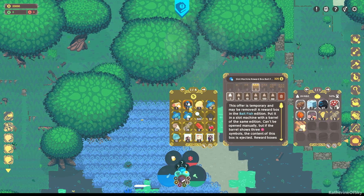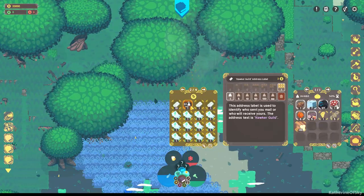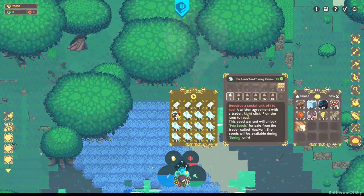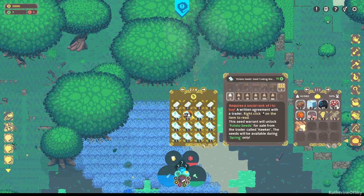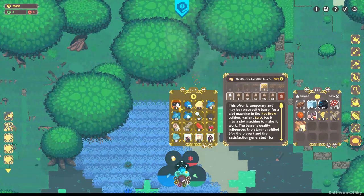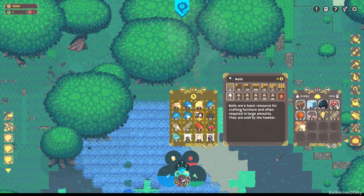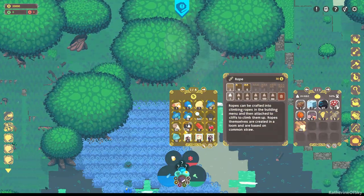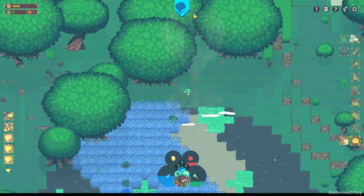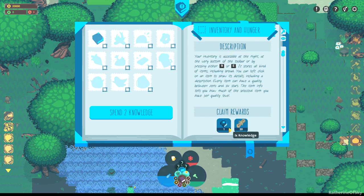So what does our friend have over here? Hawker Guild, social rank, pea seeds, potato seeds — he sells all kinds of stuff. A barrel for a slot machine in the hot brew edition. There's all kinds of funky things — fertilizer, nails, sugar beet seeds, rope. There's all kinds of funky things in this game. I like it. So inventory and hunger — let's get our rewards. We've got 1x knowledge and 20 rope.